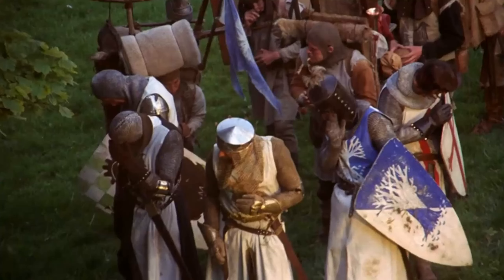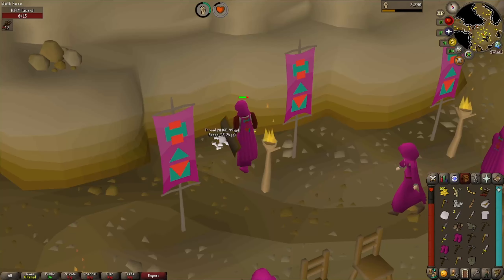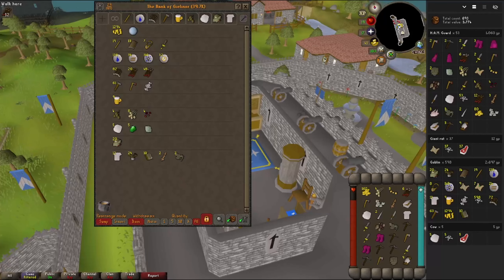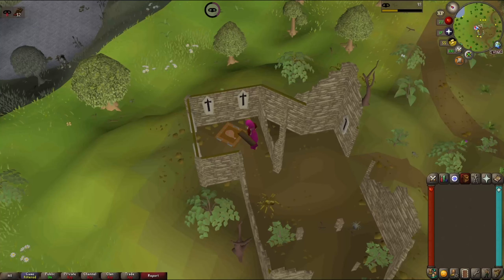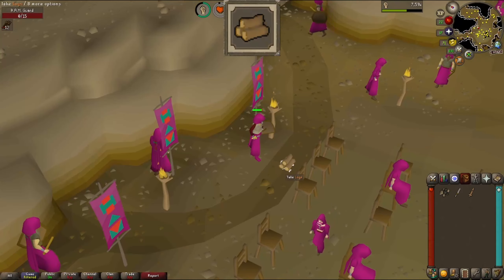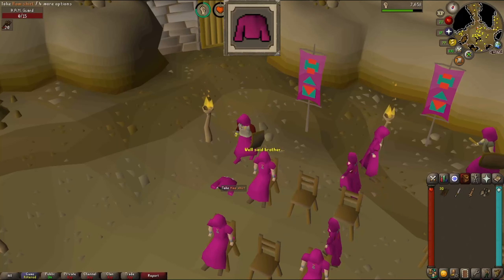Level 17 prayer. Level 24 strength. Some thread — that'll go with the needle, another new unlock. So far that's 53 kills down — not a bad haul. We're definitely eating through our food though. Getting back into the hideout takes a while every time at our thieving level. We are allowed to train thieving on this account but can't keep money drops. Some coal unlocked, then logs — another new unlock, and we can fletch a bit with the knife we got.